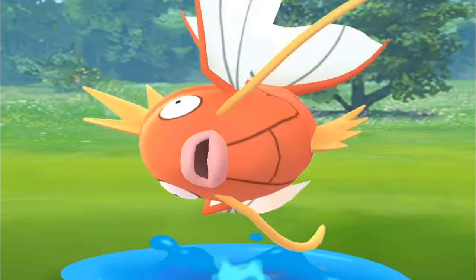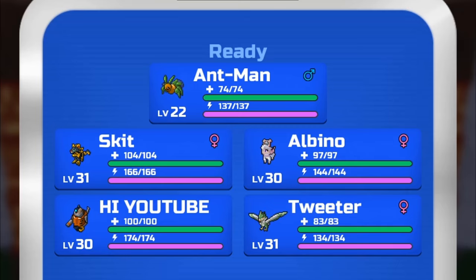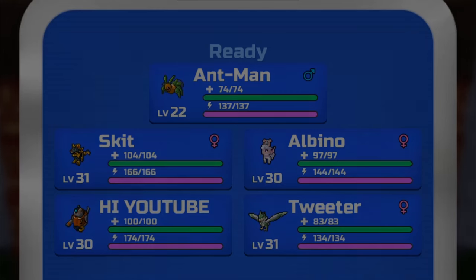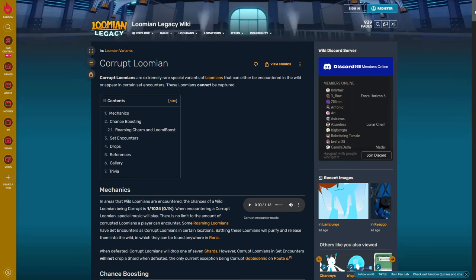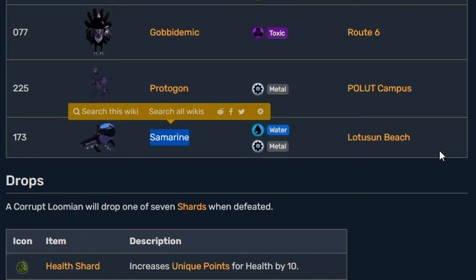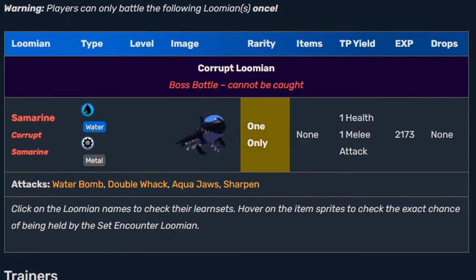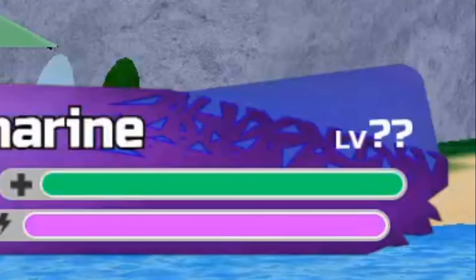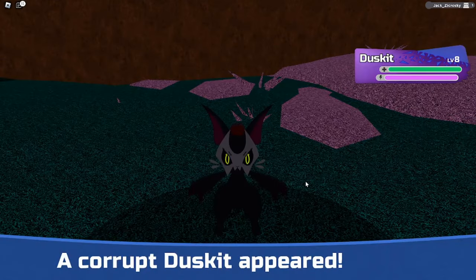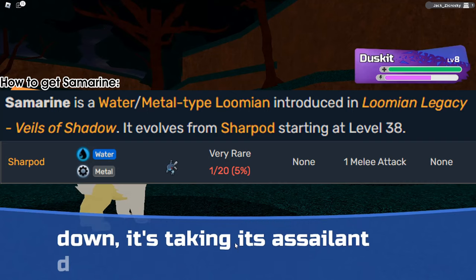Doesn't this whole thing seem fishy? I mean, the whole battle I had barely even dealt half of its health in damage. My whole team of five Lumions only dealt half of its health? That wasn't possible. I checked the wiki for Samri and there was no information on it. I then checked the Corrupt Lumions appendix on the wiki, which did show Samri but provided no information on its level. Then I checked the Lotsun Beach wiki, which finally showed me the secret level of the Corrupt Samri — which turned out to be LEVEL 40! You're telling me this thing is 10 levels over the trainers in Lotsun Beach, and it gives you question mark for its level instead of actually telling you? Why is it a secret? Duskett's level wasn't a secret and he's a roamer. Samri isn't even a roaming Lumion, it's not even that hard to get. Why is this such a rigged fight?